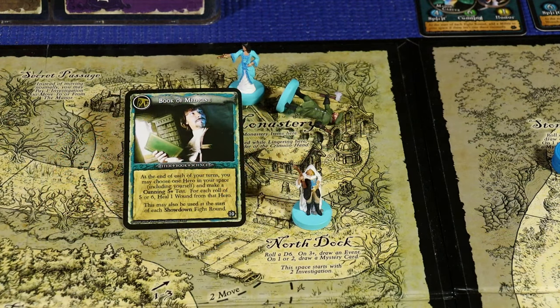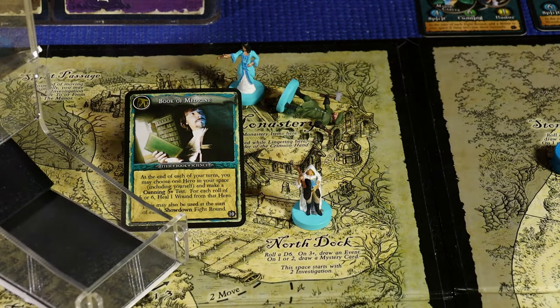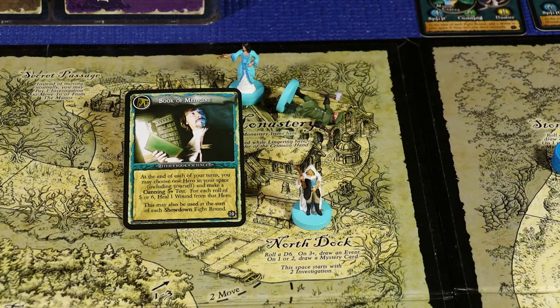Finally, to close out Lucy's turn, she's going to use her book of medicine. It says: at the end of each of your turns, you may choose one hero in your space, including yourself, and make a cunning 5-plus test. For each roll of a 5 or 6, heal a wound from that hero. Her cunning is 2, so she'll be rolling two dice for the test. She failed, so there's no help from the book of medicine.